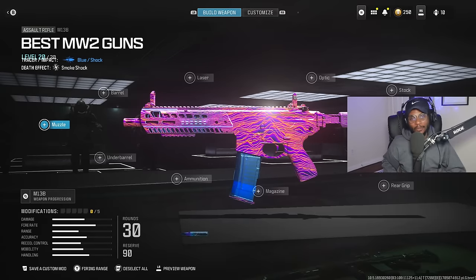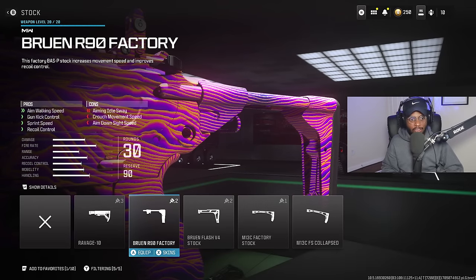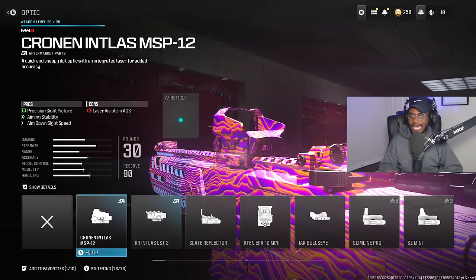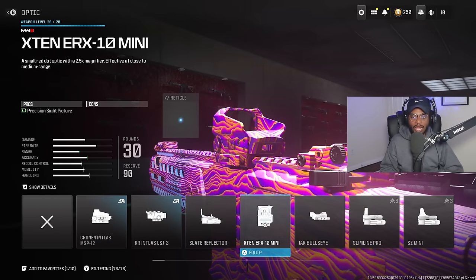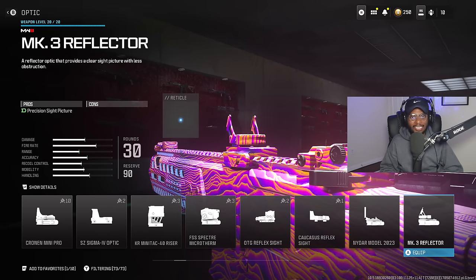For the first weapon, we're taking a look at the M13B. This is ironically one of the best weapons in Warzone, and it is dominant here in Modern Warfare 3 multiplayer. For the first attachment, we're going to start off with the stock, rocking the Bruin R90 Factory to bump up overall recoil control as well as handling at closer ranges with increased sprint speed. For the optic, I highly recommend rocking the Marked Reflector. This is going to be a fantastic attachment on the M13, allowing you to use it at any and all ranges.